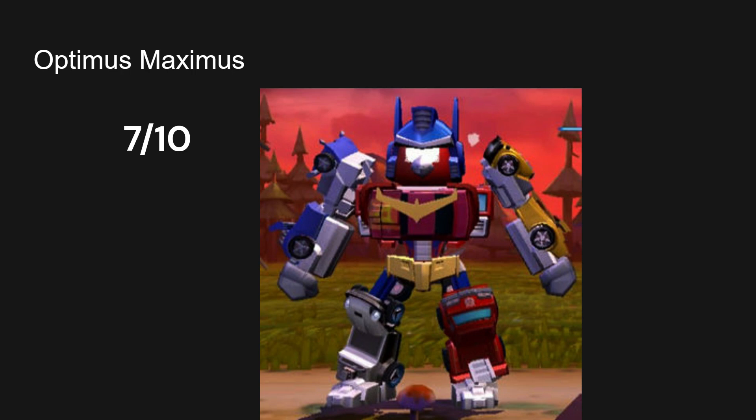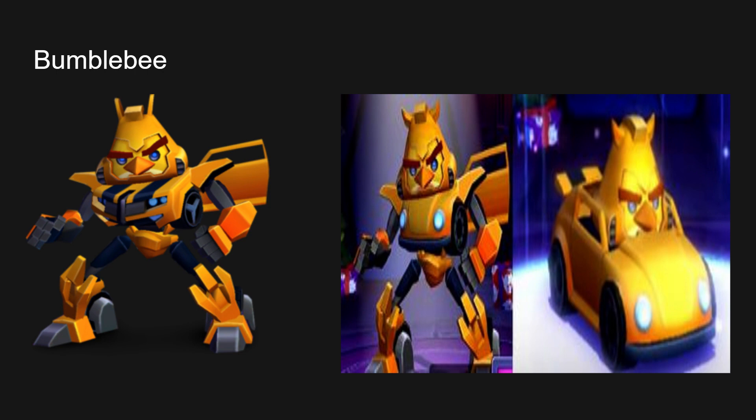Next up we have Bumblebee — both his Camaro mode and his funny buggy mode. Disgusting! This is coming from someone who loves the color yellow, who loves Bumblebee. The yellow Angry Bird is my favorite Angry Bird — his name is Chuck. How can you take every single thing I love and turn it into something so hideous?